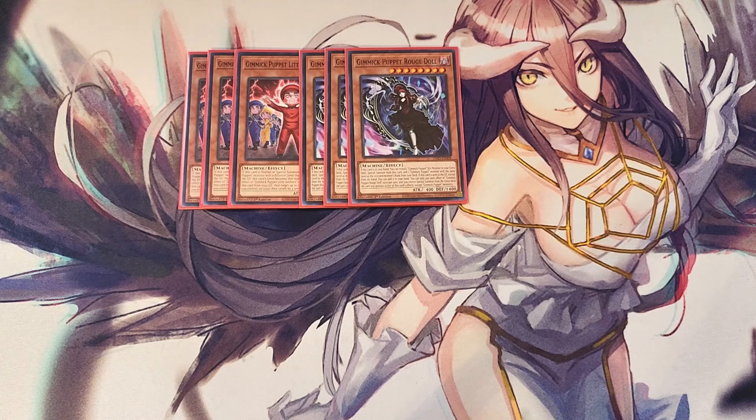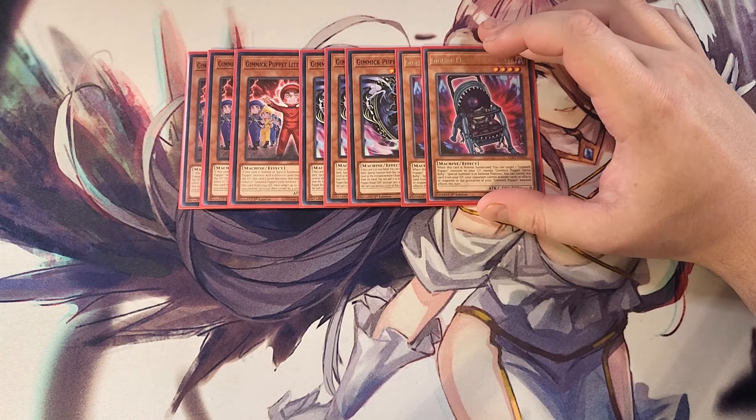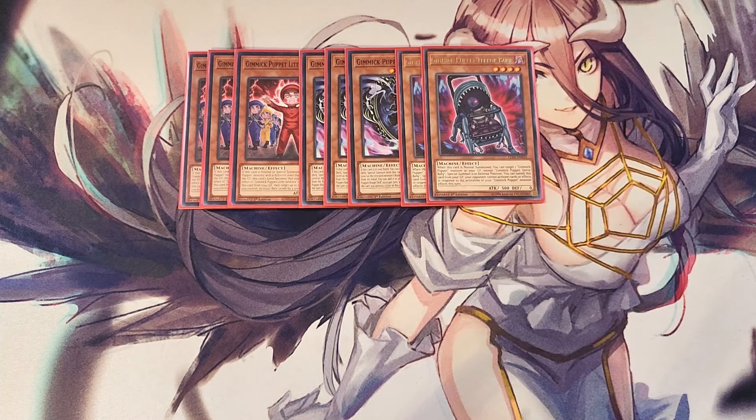We play two copies of Terror Baby. Terror Baby is still the creepiest card in the entire game, and it's great as a two-of. When this card is normal summoned, you can target a Gimmick Puppet monster in your graveyard and special summon it in defense position. You can also banish this card from the graveyard so your opponent cannot activate cards or effects in response to your Gimmick Puppet monsters' activations, making it easier to FTK your opponent.